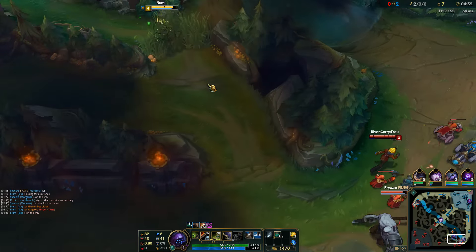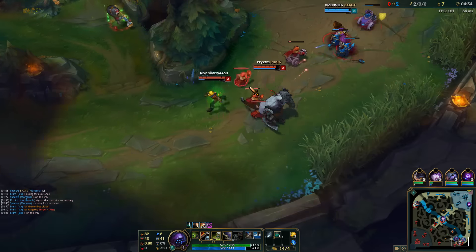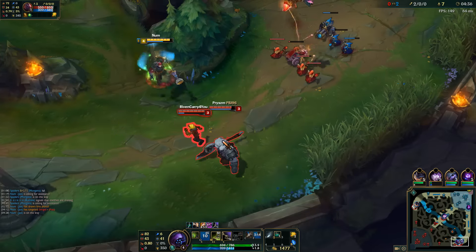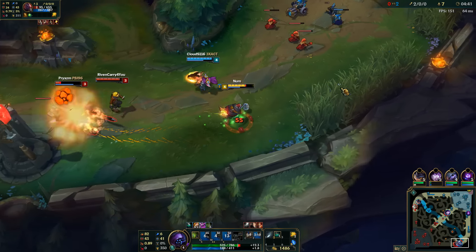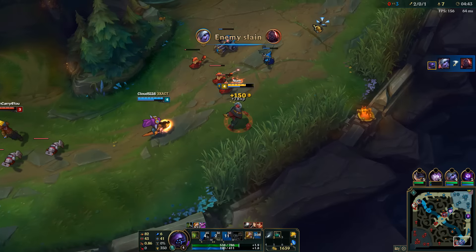Use this plant to sweep the tri bush so we know it's not warded. Hug this wall so they can't see me coming, and let's focus Scion because Ezreal's just gonna jump away. I actually used my Q to jump to Ezreal, which got me in range to stun Scion, and we were able to put out enough burst damage to get that kill.